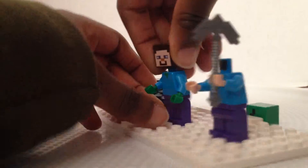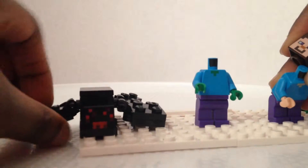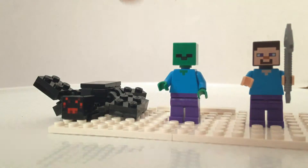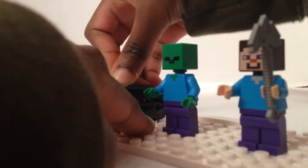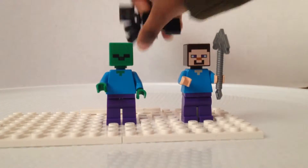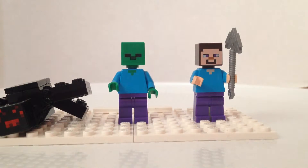You can picture it - take off Steve's head and put it with the zombie's head. So the spider has movable legs and they can move like that. The zombie has a green head, and Steve is regular Steve with his pickaxe and his purple eyeballs.